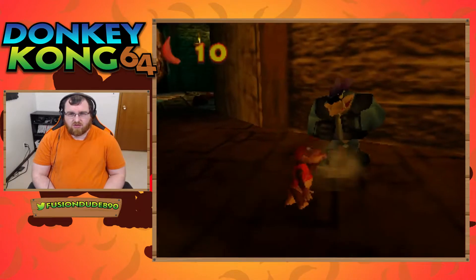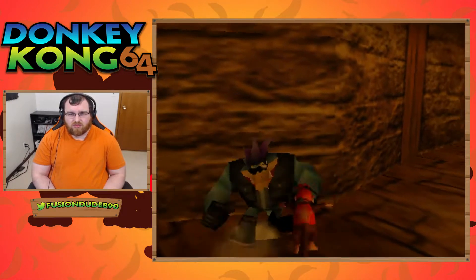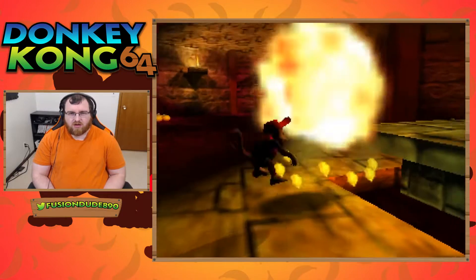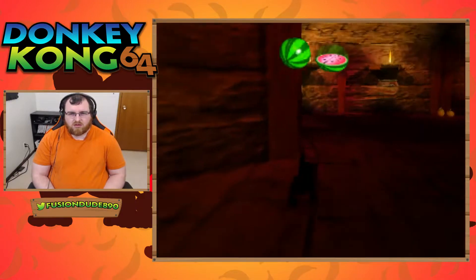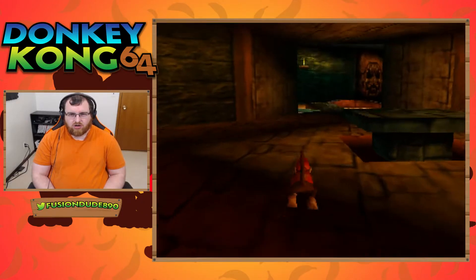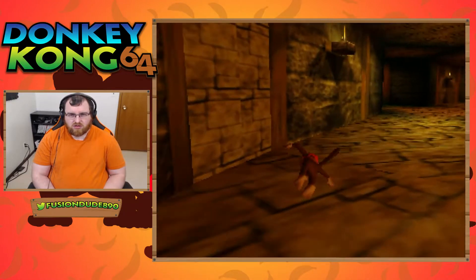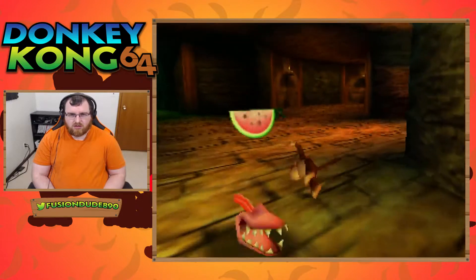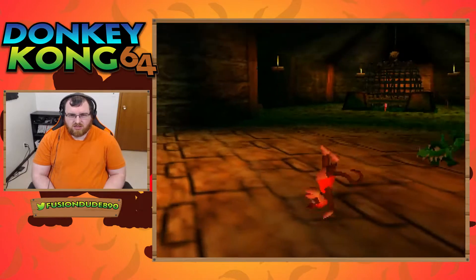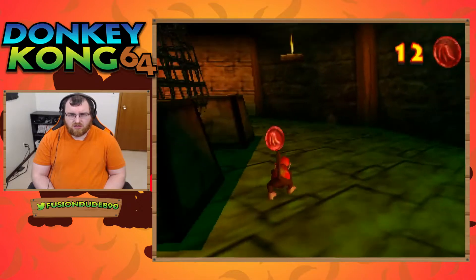So who do we have here? I cannot tell — I feel like you are red though. Nope, you are purple, you're Tiny. Okay, and this is a Chunky barrel, so that's to make Chunky go large. He becomes large and in charge. Oh yeah, these little things. Okay, this is a DK section. Here we go — Diddy Kong section.